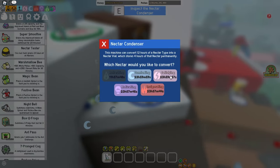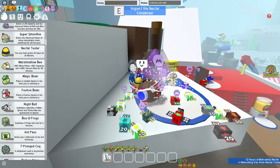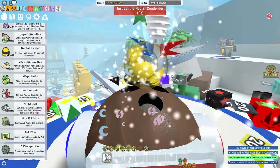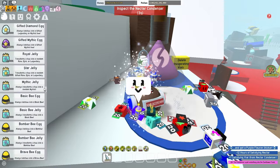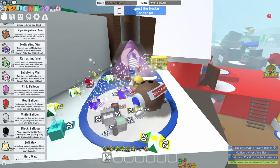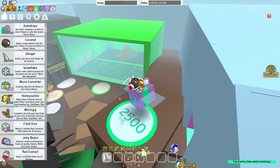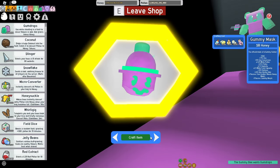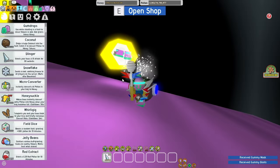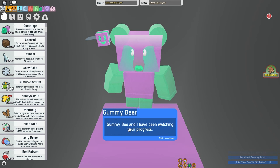Alright, let's just get all of these nectars done, and then I am pretty much finished with the game after that. Alright, let's just get motivating, and then just one more satisfying, and I get the gummy boots and gummy mask. Alright, so there you go — that was two satisfying vials, and I believe I am pretty much done after that with the gummy shop. Alright, let's just enter in, hopefully the gummy bee doesn't kill me anymore. There you go — that's gummy mask, and then gummy boots, there we go. Both of these two very cute items. Now I can leave — thank you, gummy bee.